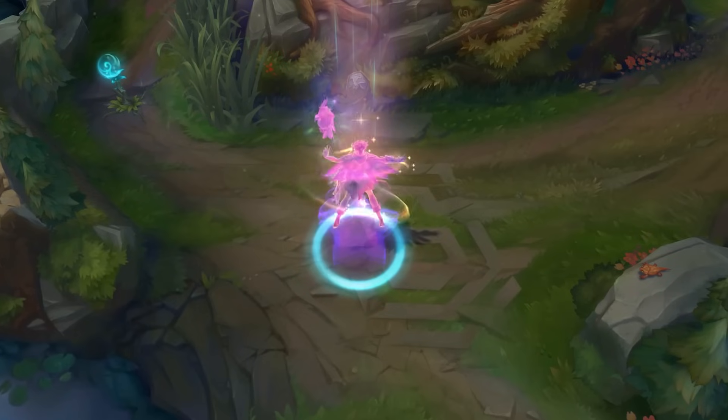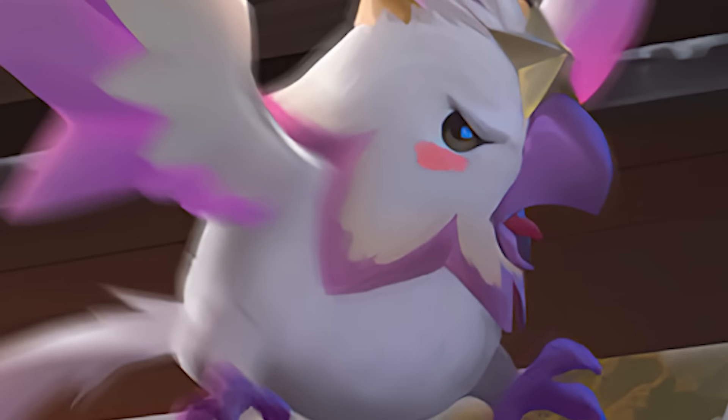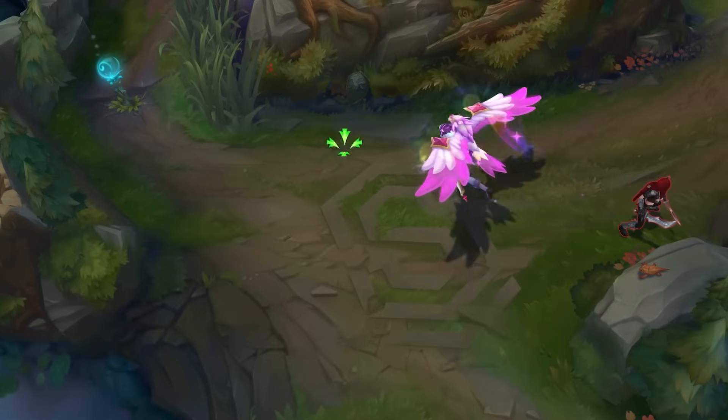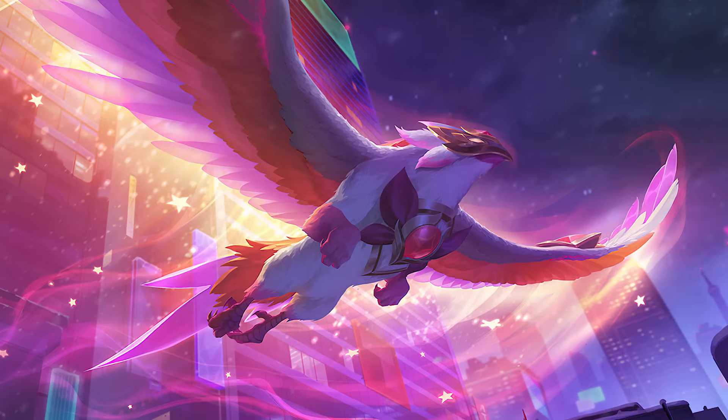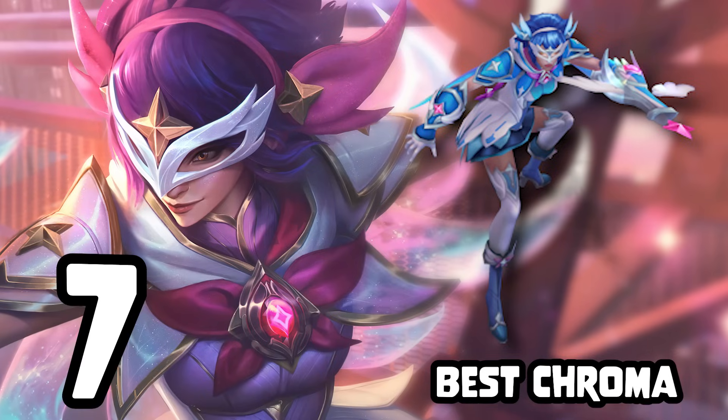Star Guardian Quinn. Initially an odd choice for the skin line, but one that I like fine enough. Valor being the familiar just makes sense, and OH MY GOD HE'S A BABY CHICKEN BURN! I don't have a lot to say about this one — it's hindered a bit by the age of her model, but I love, love, love the creativity with Valor on this one. Pearl is the best chroma, 7 out of 10.